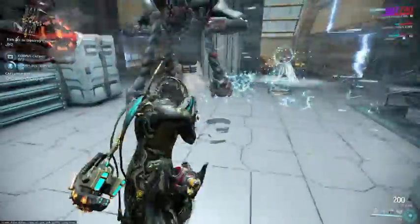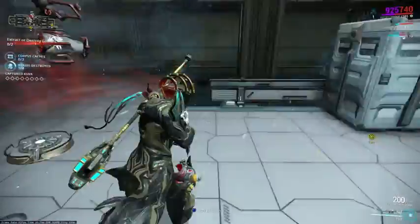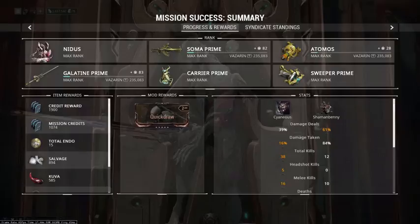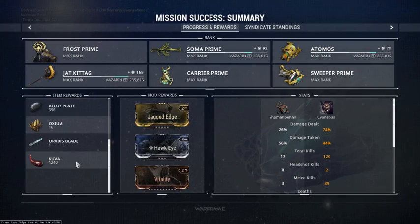Kuva Siphon missions have enemies ranging from level 25 to 35 and give you about 550 to 700 Kuva if you succeed. Kuva Flood missions have enemies ranging from level 80 to 100 but could reward you up to 1,400 Kuva if you succeed.